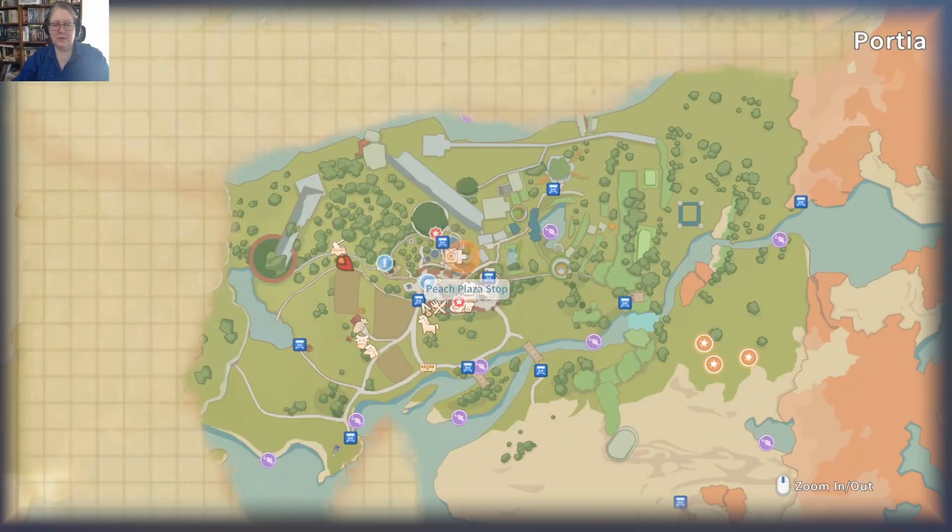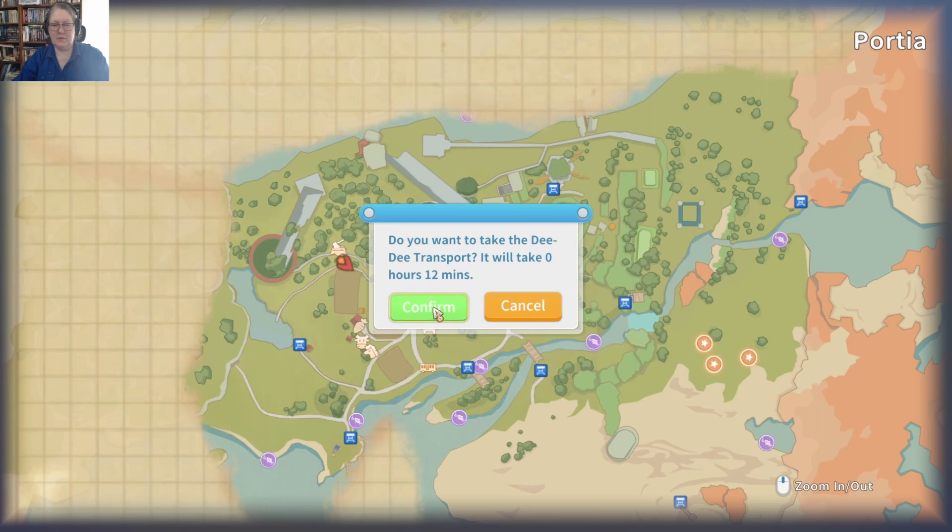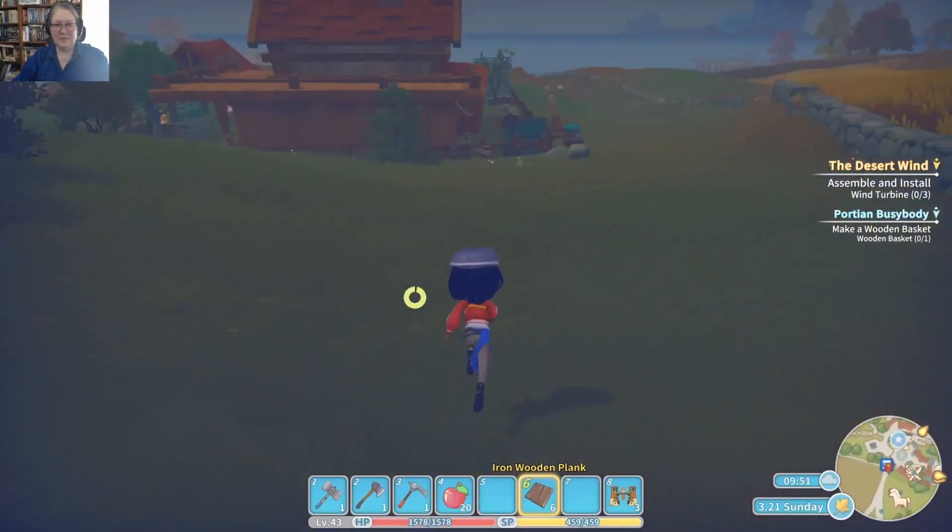That one's up in the church — it's not something we can run to quick. We might make Ardit his basket while we're here. I don't remember ever getting a basket mission from Ardit, so I think maybe that's a friendship mission I've missed in my other playthroughs because the content was added after I'd already started playing. Let's go grab ourselves a basket for Ardit.